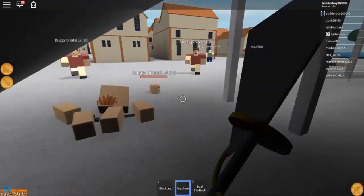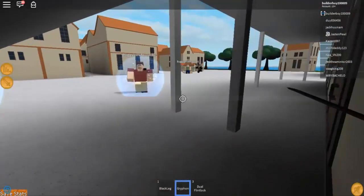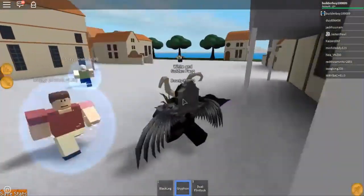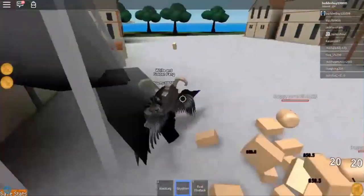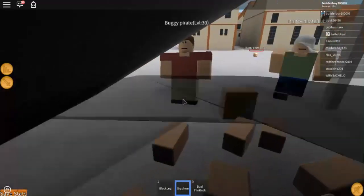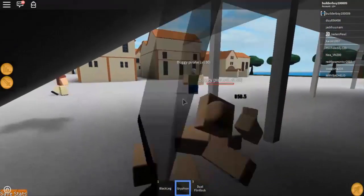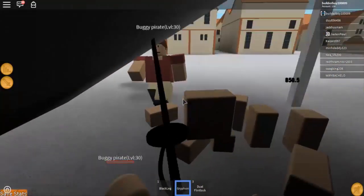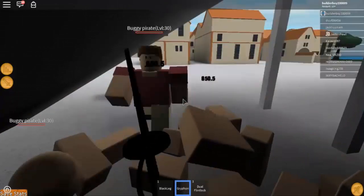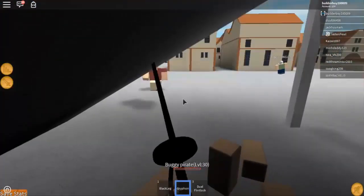All you're gonna do is stand right here and then swing your sword. As you can see, they will just come to you. Right now someone else is farming, so they will just go over there. Let me kill that person real quick — there you go. As you can see, they will come here every time they spawn and they won't be able to hurt you because they get stuck beneath the stair. This is a trick I learned when I was new — this is where I used to grind money.